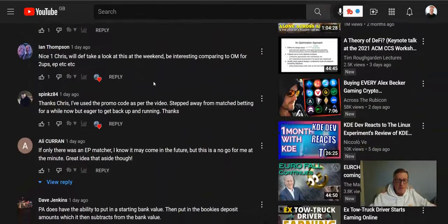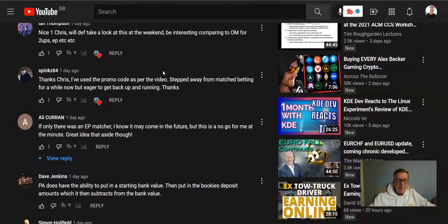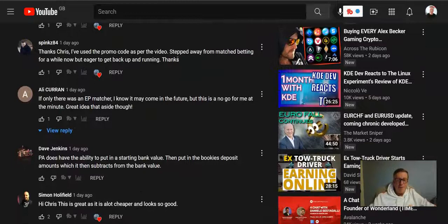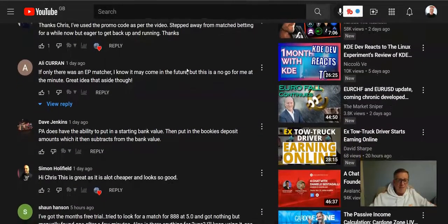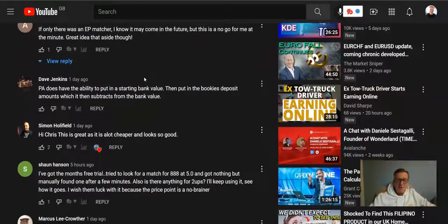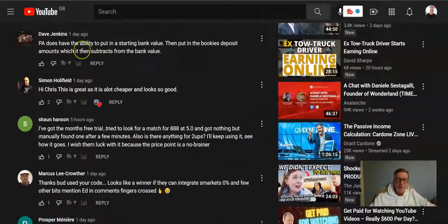There are some positive comments, but someone else has mentioned that in Profit Accumulator there's something called two-ups, which is another type of match betting — and two-ups seems to be missing from Profit Ladder as well. Someone else says if only there was an EP matcher — this person clearly knows how important it is to have that in your software. Dave Jenkins says that Profit Accumulator has the ability to input a starting bank, enter bookie deposits, and subtract from the bank value — something else that Profit Accumulator has to make the job easier that Profit Ladder doesn't have.